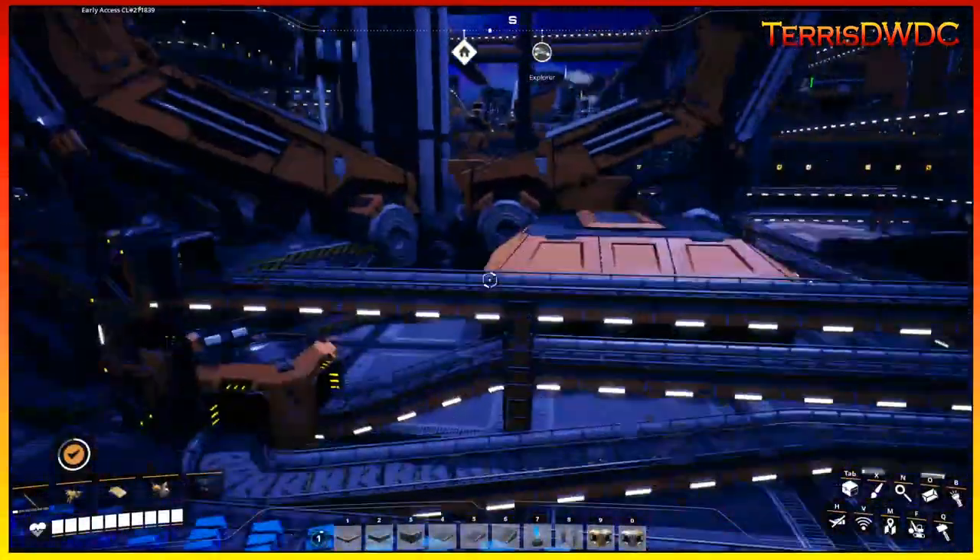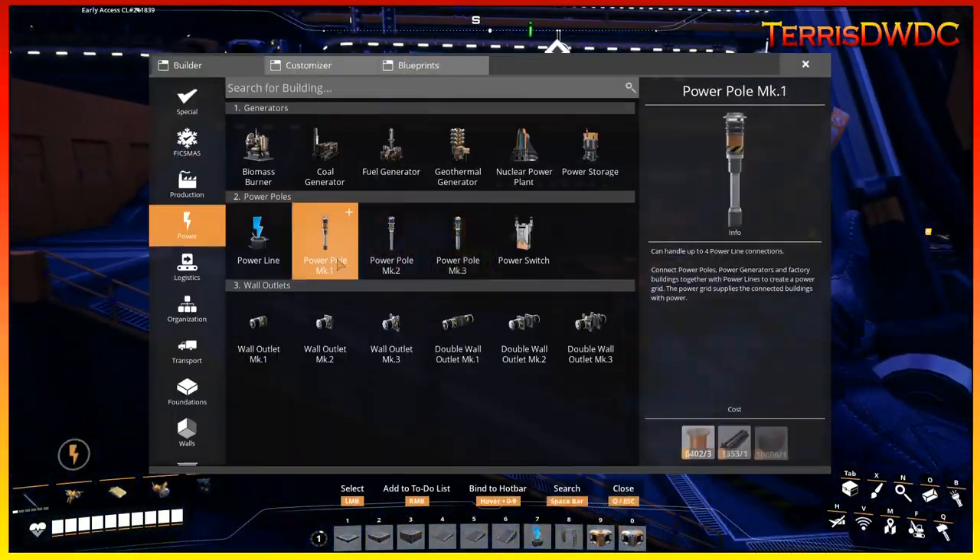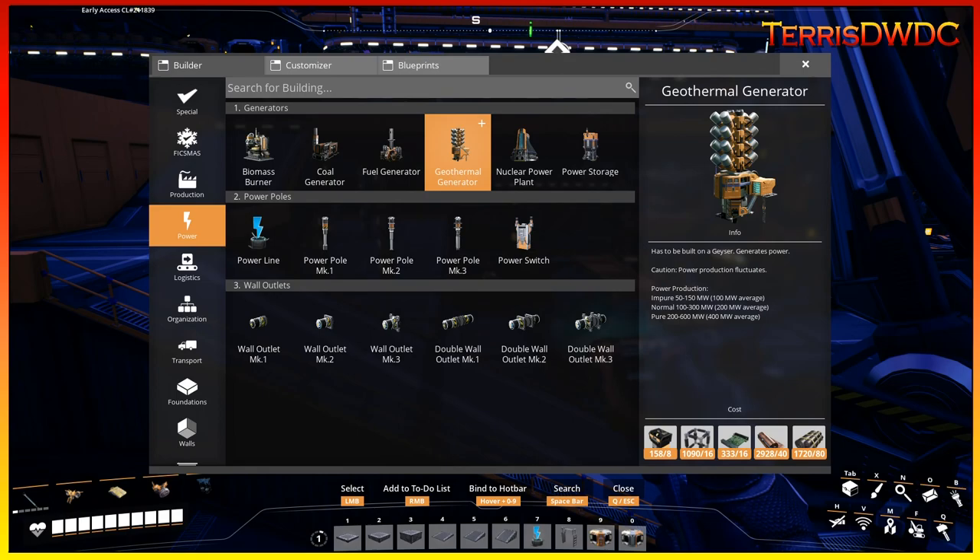What does it take to build a thermal generator? Let's check materials. Looking at the power section — thermal generator needs supercomputers, heavy modular frames, high-speed connectors, copper sheeting, and some rubber — all of which we have in inventory.